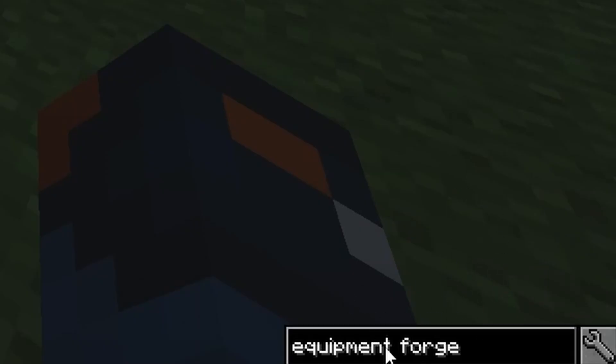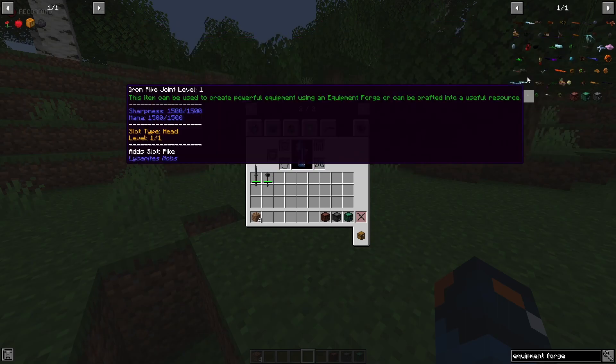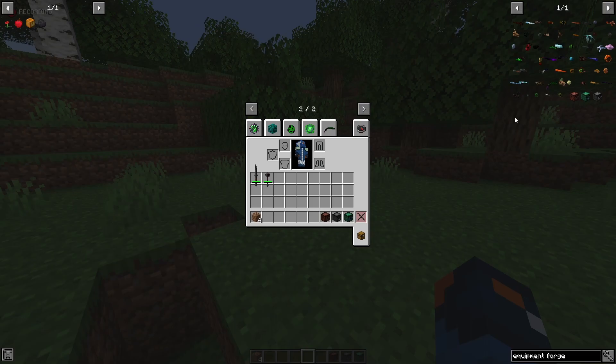I learned that if you type 'equipment forge' into Just Enough Items, which is recommended for equipment forge purposes because it makes life so much easier for making Lycanite weapons. If you type it in here, it shows you all the stuff for the equipment forge.